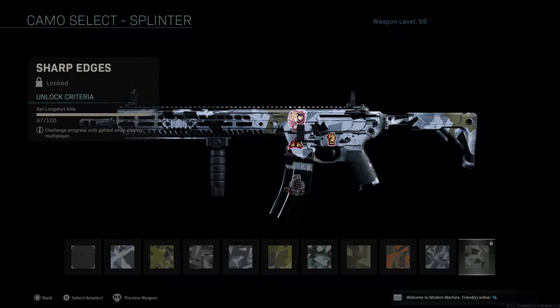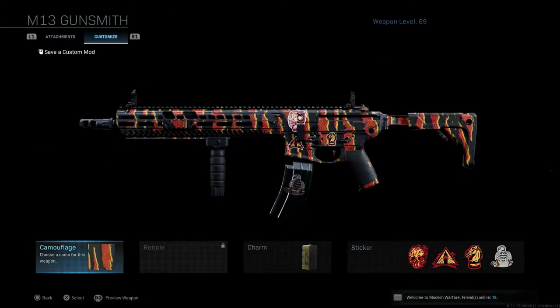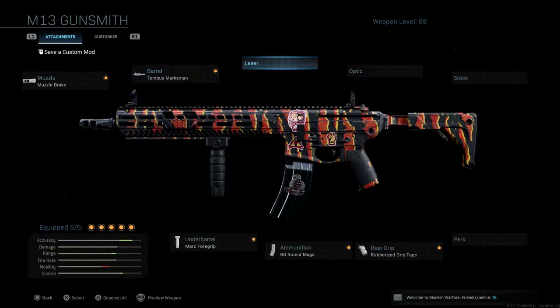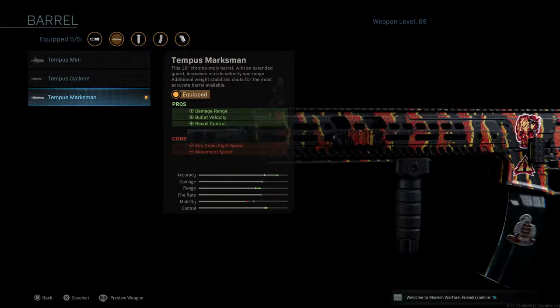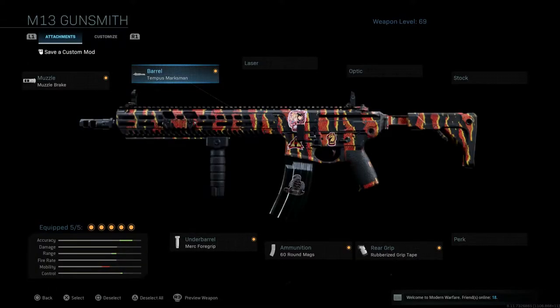As you guys can see, this is the final camo I need to unlock in order to unlock gold, which is Sharp Edges, and this requires me to get 100 long shots with the M-13. But as you guys can see, I only need to get three more. So that should be a piece of cake, especially with the right attachments like these right here. Feel free to copy this class up with the M-13, because this right here, in my opinion, is actually pretty good. Especially the barrel, the Tempest Marksman — this makes the damage range, bullet velocity, and recoil control a lot better. So yeah, all of this, feel free to equip it.